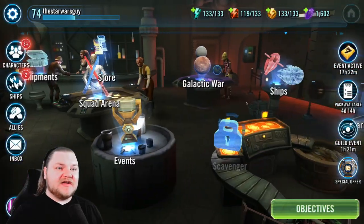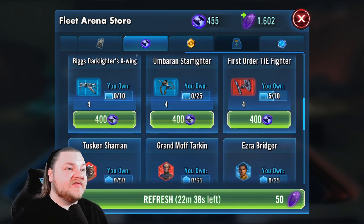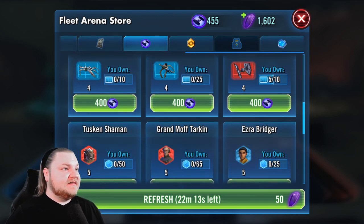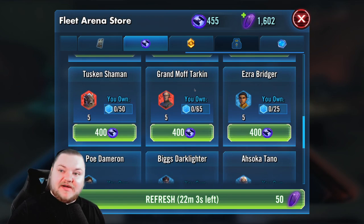I've talked about this in my Discord server — buying Grievous from this store is not a very good value; it takes a lot of shard currency to get him. A good strategy: if you're trying to farm someone from the Fleet Store or Guild Store, figure out when those timers refresh — this one refreshes in 22 minutes and 30 seconds — and set little alarms on your phone. For me it's around 12 noon, then 3, 6, and 9. Catch it when it refreshes and you don't have to spend refreshes on it.